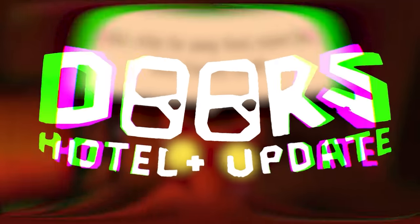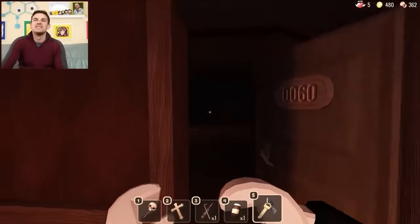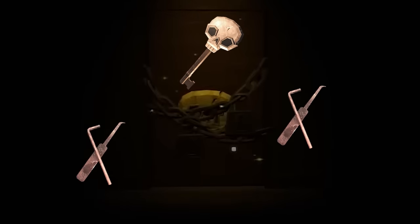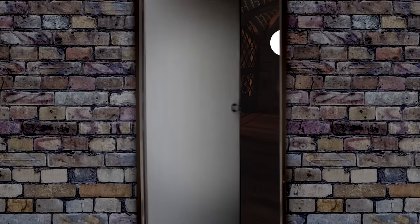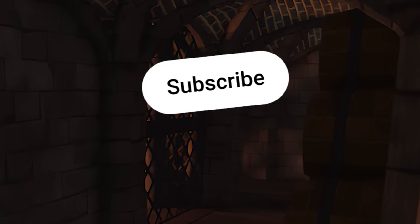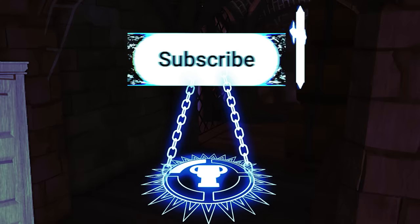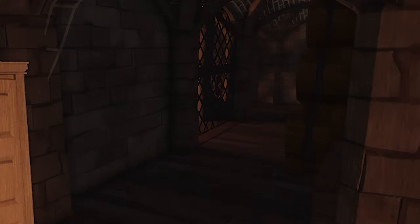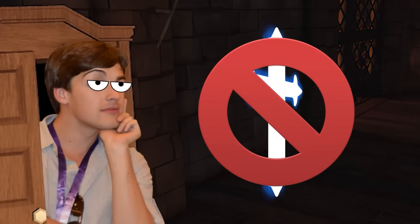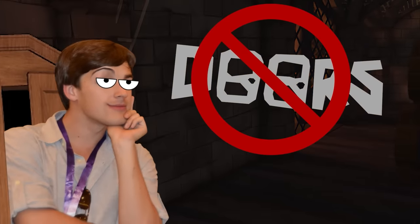Those who've played through the new update will know that Room 60 is the newest and arguably biggest feature of the Hotel Plus update. In Room 60, you can make your way to a skeleton door that requires a special key and two additional lockpicks. Get it open and you see something quite different. And don't worry about the crucifix — it wasn't gonna be helpful from here on out anyway, because we're not dealing with doors anymore, we're dealing with rooms.